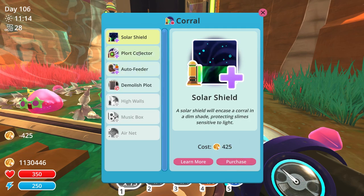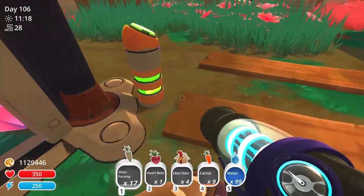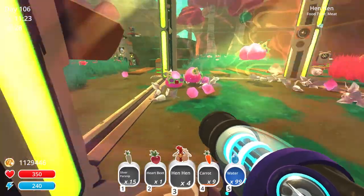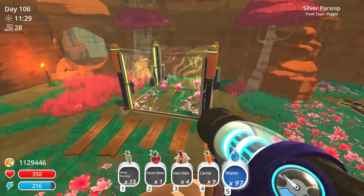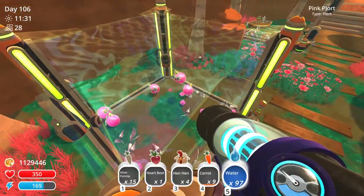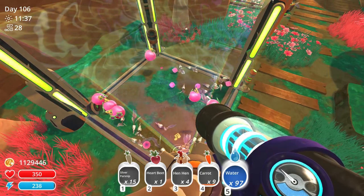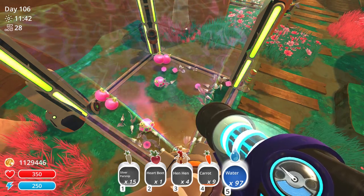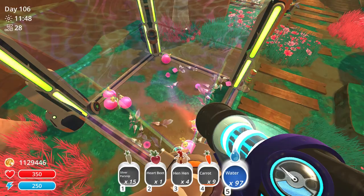So now we can just upgrade the coral and we're good. Now you just need to make sure they are constantly being fed — just drop some food inside, have some drones work it out and stuff like that. So that is how you can get some party slimes into a coral or on a slime stage. Guys, that's my full guide. I wish you guys a lot of luck. If you liked the video, be sure to give it a thumbs up, and if you want to see more content like this, be sure to subscribe. Thanks for watching and I'll catch you next time — see ya!